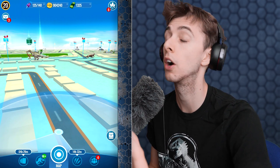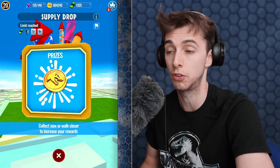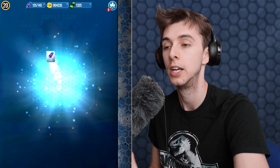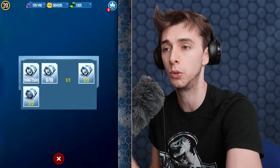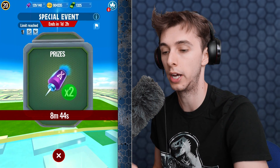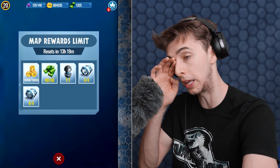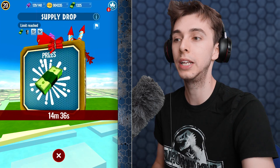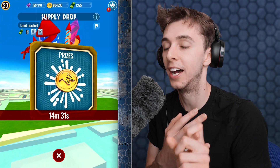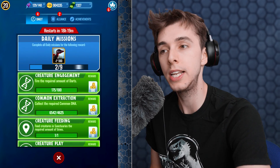How do you get the interactable objects — the food, the interaction, and the play? You go to your regular stops. At event stops you get two feed and two play per day. At regular stops you can get four food and four play. Not only can you get coins, bucks, and scents — you can now also get your food and interaction items.